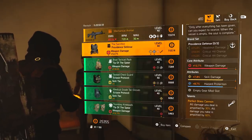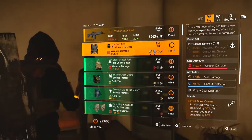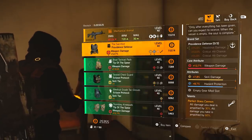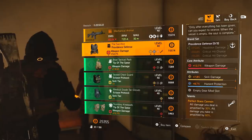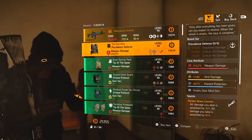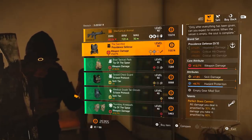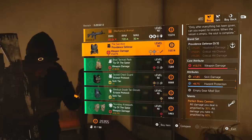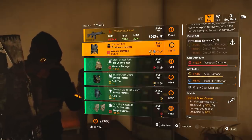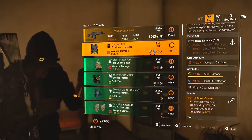I'm just going to roll that core attribute away to a skill tier. Then I've got skill damage and hazard protection, which isn't great but it is what it is. I think this will work pretty well, so I'm pretty happy picking this up. It's definitely worth picking up for a skill build — I don't think there's anything else that gives you an extra 30% damage just as a talent. You've got to be careful though, because you will go down very quickly — you're taking an extra 60% extra damage.